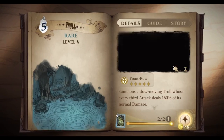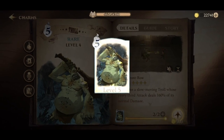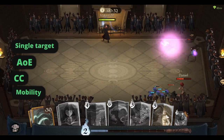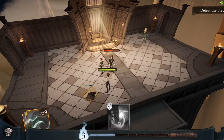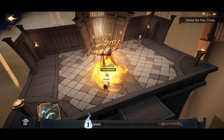To upgrade your cards, you'll need to acquire additional copies of the same card and spend some gold. The cards are divided into three types. Experience a wide range of magical spells, including single target damage, area of effect spells, crowd control and mobility spells. Harry Potter Magic Awakened offers a diverse selection of spell types to suit your playstyle.